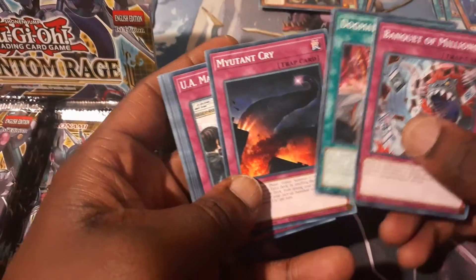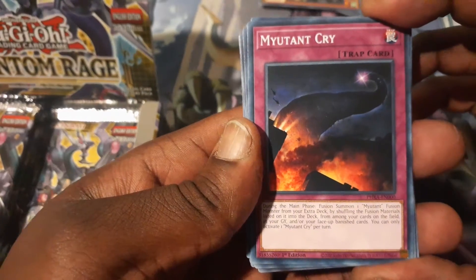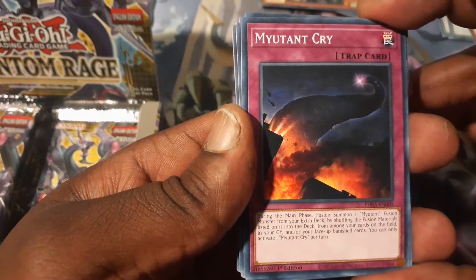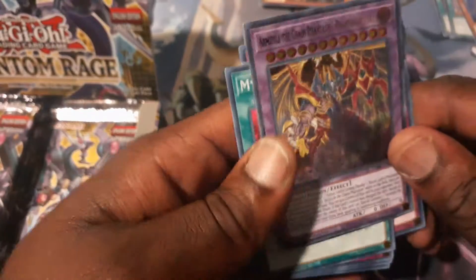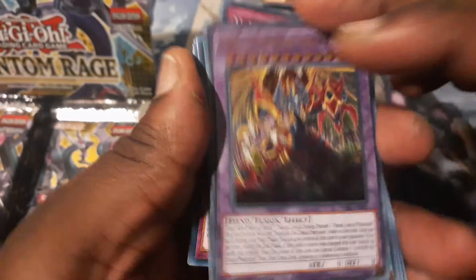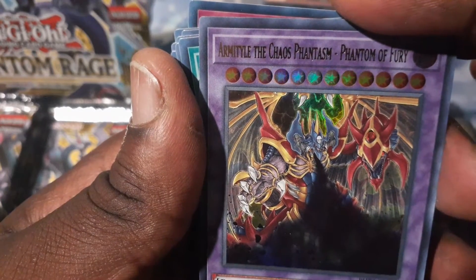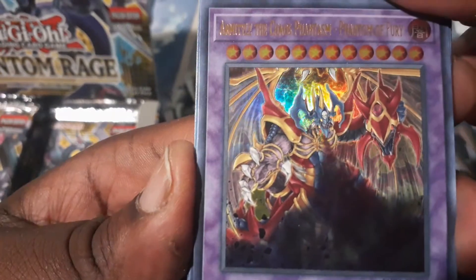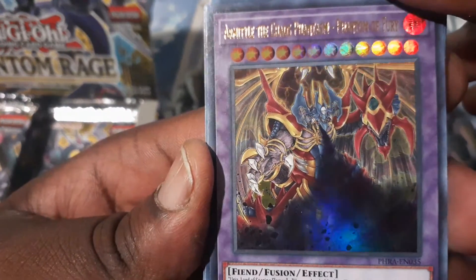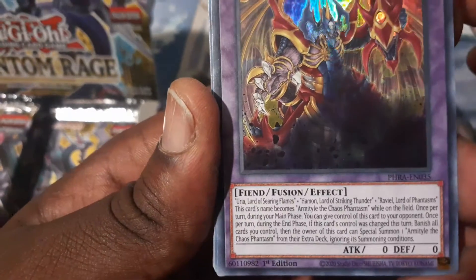Dogmaticism. Mutant Cry — this is a good card right here. This is basically like their shadow fusion, almost. It's a really good fusion card. And here goes our first ultra rare — Armityle, the Chaos Phantasm of Fury. Wow, that's a mouthful. Let's check out this artwork real quick — that's really nice. That's all three sacred beasts right there.